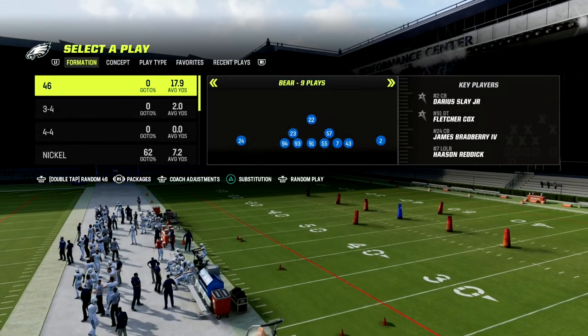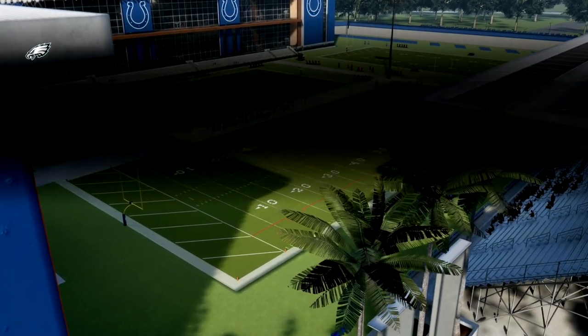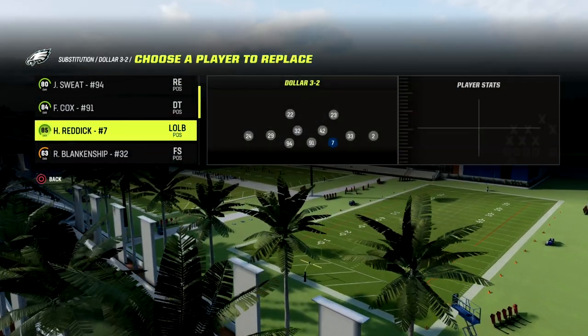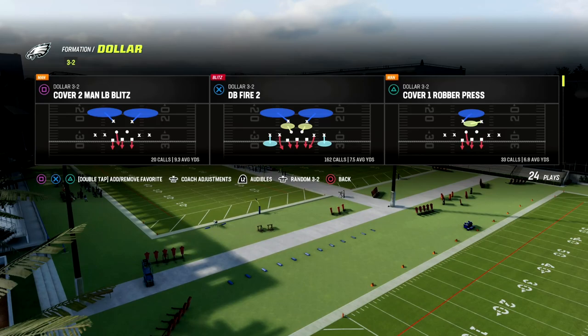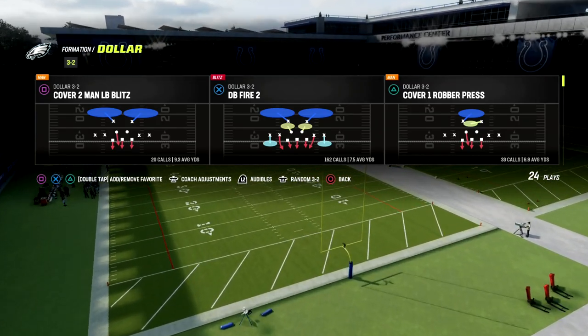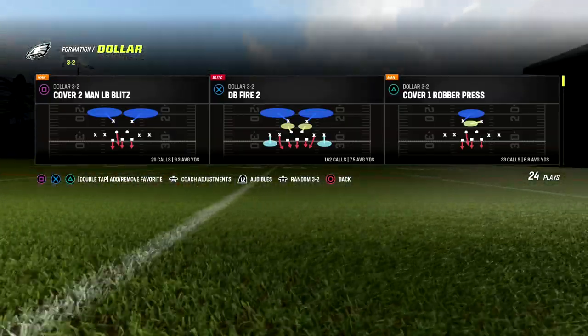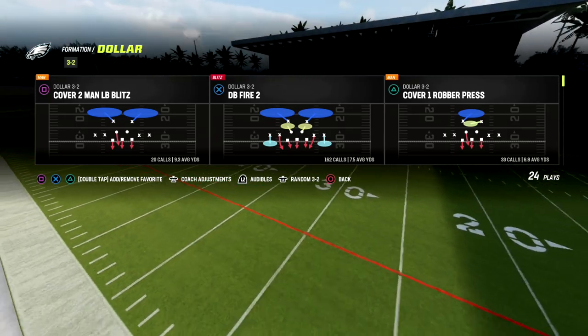I think Dez had the best defense in the whole tournament by far. Dez was running a lot of dollar, and he was also running a lot of dollar base aligned, which I've talked about before. One of the reasons why that variation of dollar is so effective is because it forces your opponent to not be able to have a pre-snap tell on what coverage you're in. You could be in cover three, cover four, or cover two, and they'll all basically look the same if you do this little quick step.